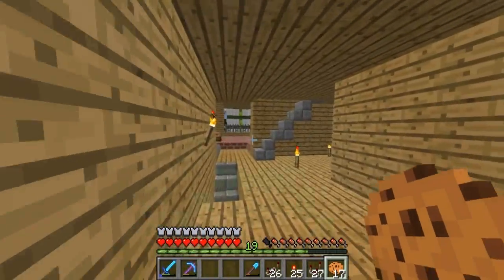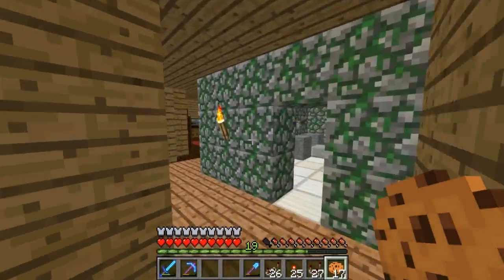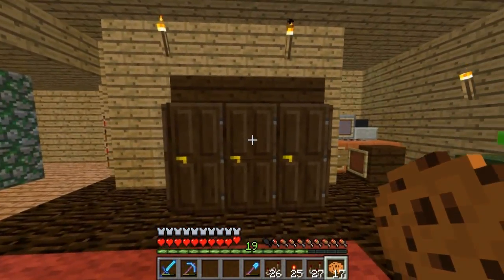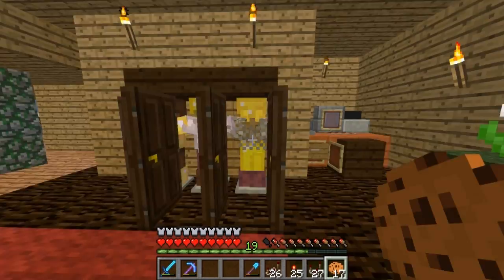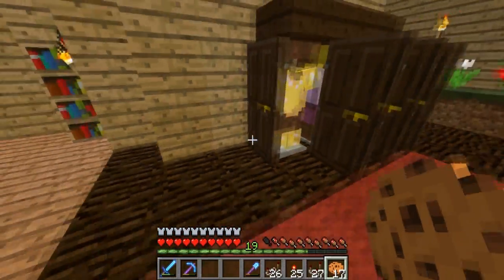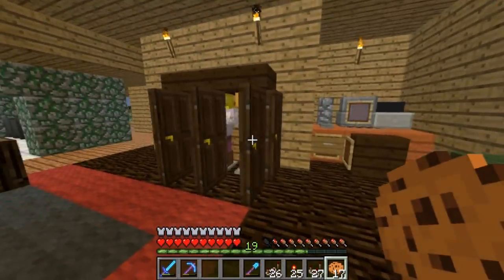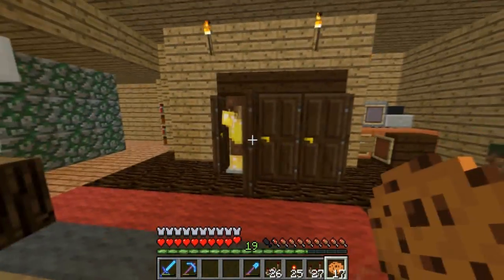I'll take that feedback into consideration and I'm thinking about redoing this front area. Let's go on up to the second floor using the new elevator. I also got some feedback saying I should cover up the redstone back here, so I redid a part of the elevator wiring and now you can't see any redstone whatsoever back there.